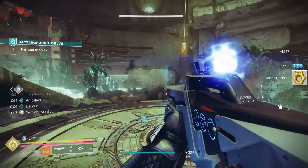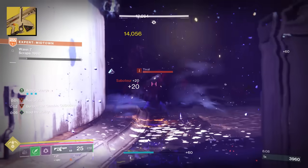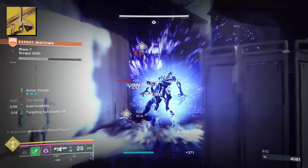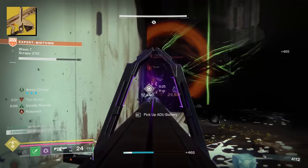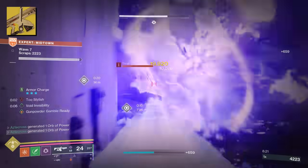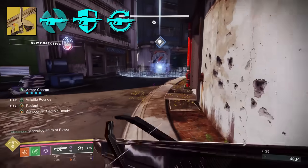What are some weapons that synergize the best here? Get Choir of One. This is not only a good exotic for this episode, but one that's going to continue to be good, at least until Bungie decides to nerf it. The DPS is phenomenal, the total damage is phenomenal, and everything in our artifact mods — most notably the Auto Rifle artifact mods — contribute to that.